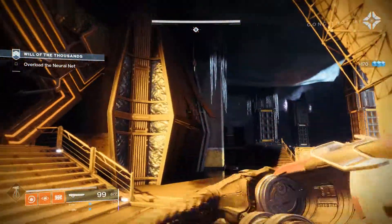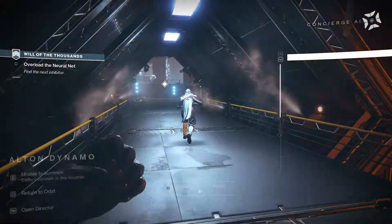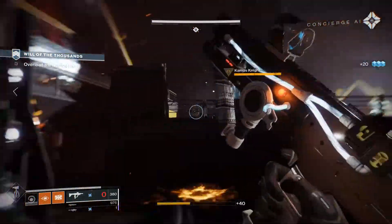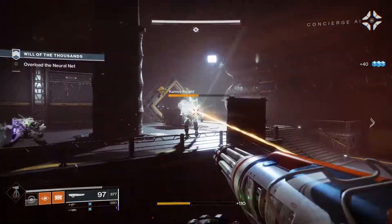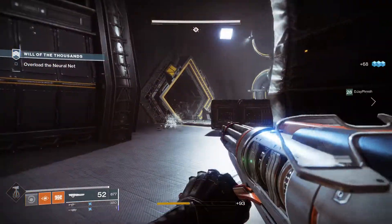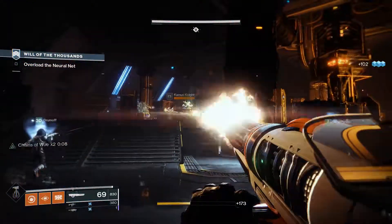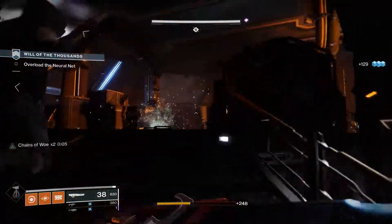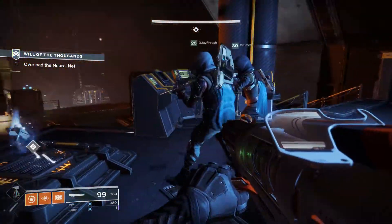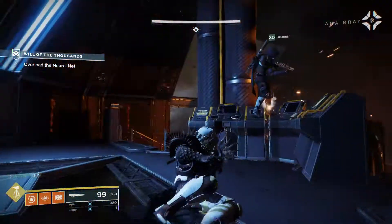Attention. Neural net inhibitor offline. Core power levels rising. Continued fluctuations will result in a critical failure. All personnel are advised to initiate safety protocols. Remember, a safe work environment is a happy work environment. That node is giving off strange readings — I need a closer look. Oh no. With the inhibitor offline, the neural network is going crazy. I'll try to stabilize it. Defend the area.